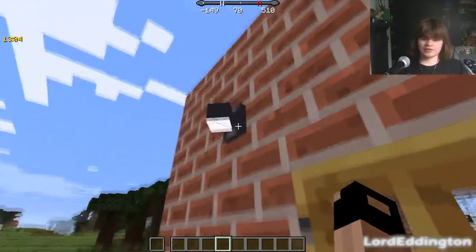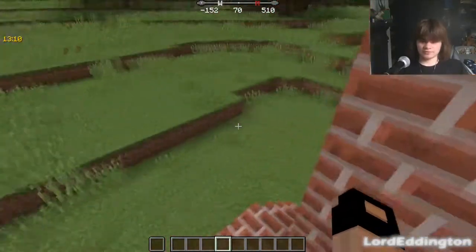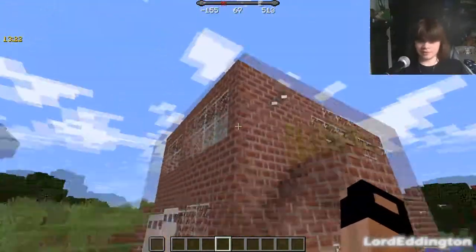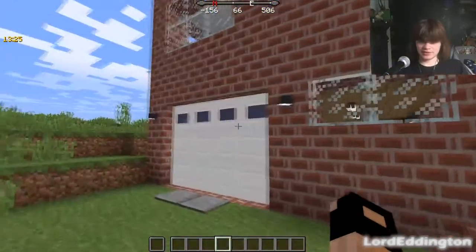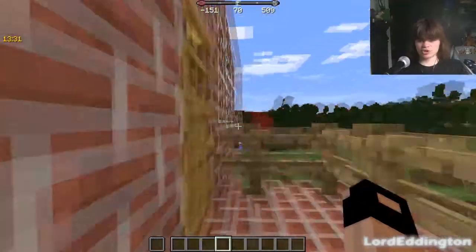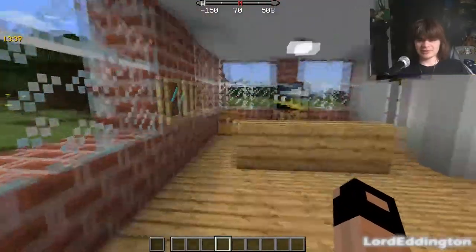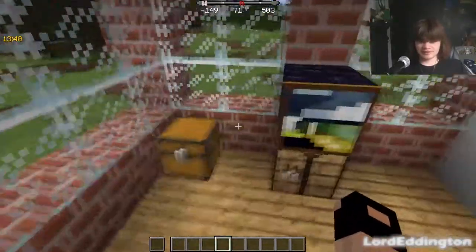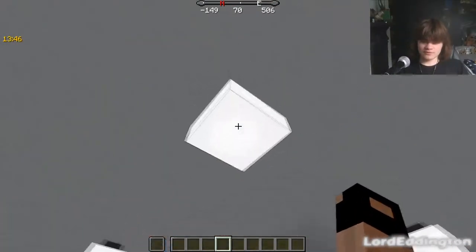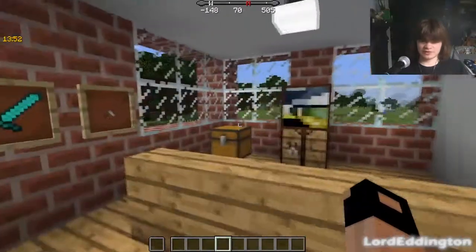We've got another up-downwards light here just to make it look nice. I've built this bungalow up here with a garage underneath. Inside the bungalow it's neatly decorated, and we've got these nice ceiling lamps all around the living room and the kitchen.